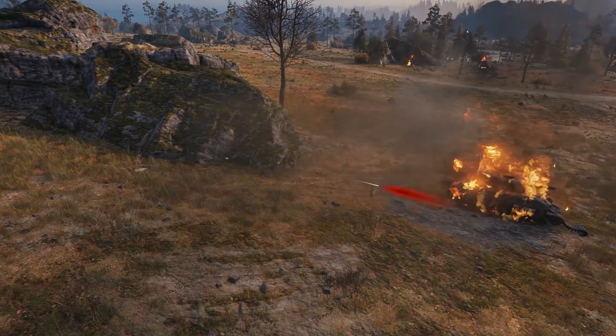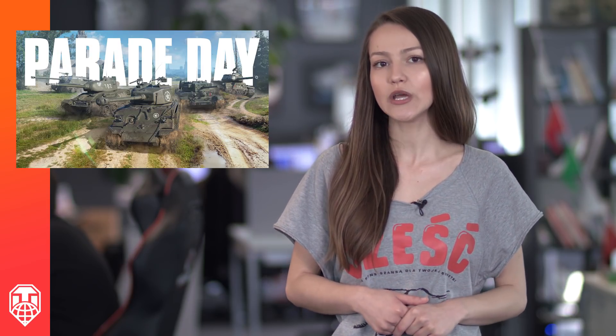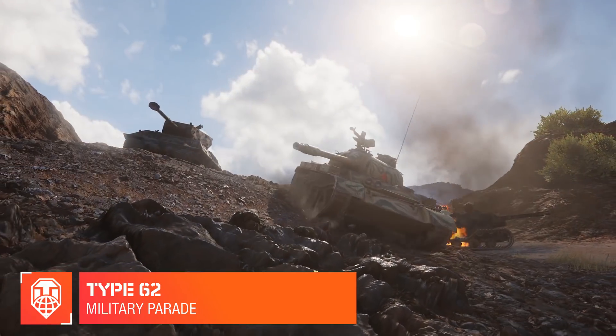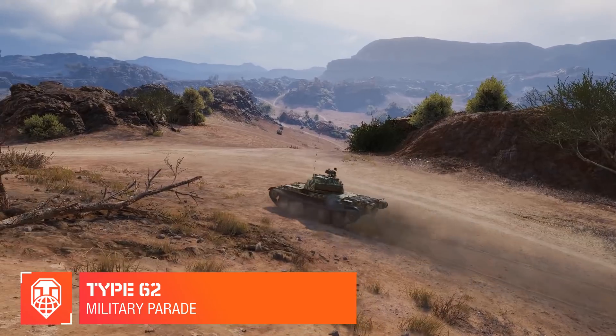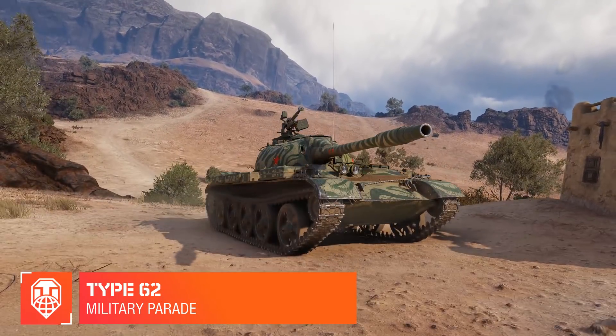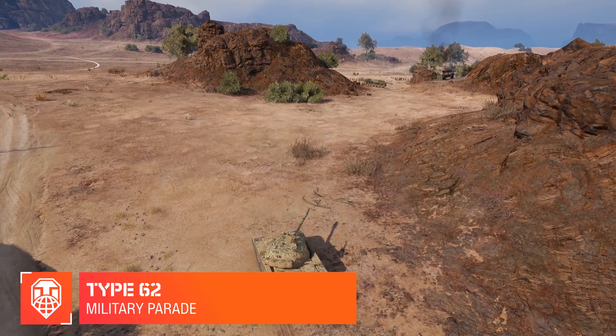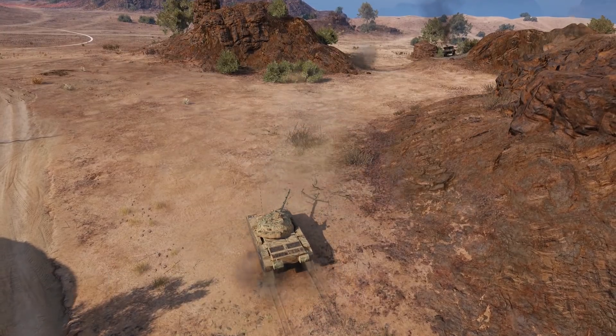To commemorate the passing of Victory in Europe Day yesterday, we are continuing our series of military parade offers with the Type 62, a Tier 7 light tank that did not take part in World War II due to entering service for the Chinese Army in 1963. It did serve in Vietnam, though, both with the North Vietnamese Army against the U.S. and the South, and with the Chinese in 1979 when PLA forces responded to Vietnam's occupation of Cambodia. Designed to operate in marshy mountain terrain, in-game it's not the fastest light tank and its armor is quite weak, which is offset by its low profile and an 85mm gun with a good rate of fire and penetration that manages to remain accurate even on the move. Our military parade special is up from May 12 until the 15th, with a whole bunch of discounts, a chance to get consumables and boosters, and a x5 XP multiplier on your tank's first victory of the day.